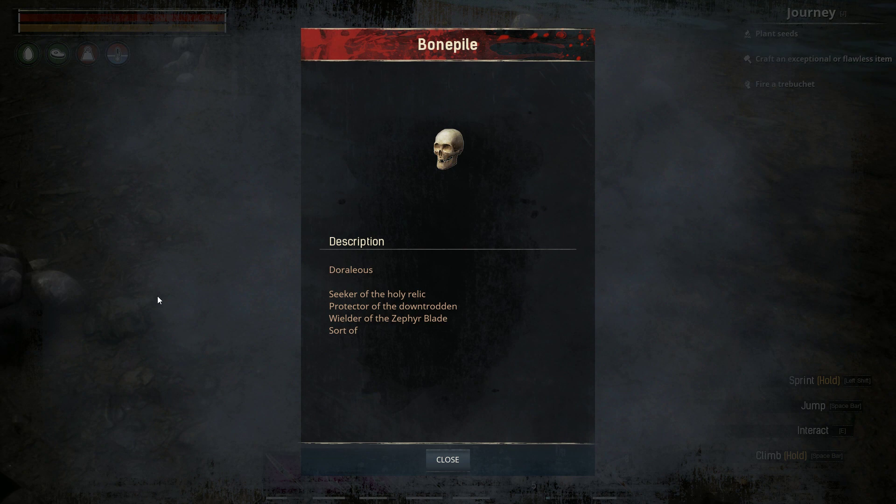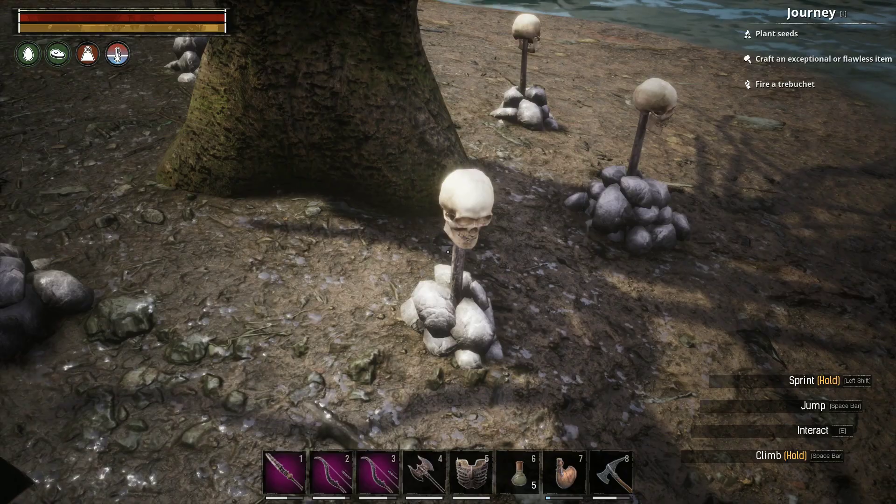Next one is for one Duralius. And it says: 'Seeker of the holy relic. Protector of the downtrodden. Wielder of the Zephyr blade. Sort of.' Now this one's a nice one.